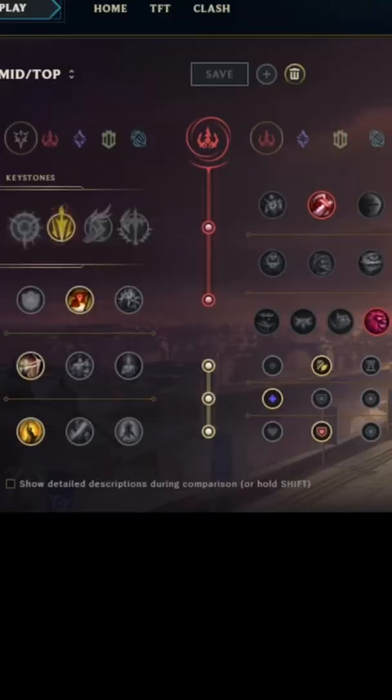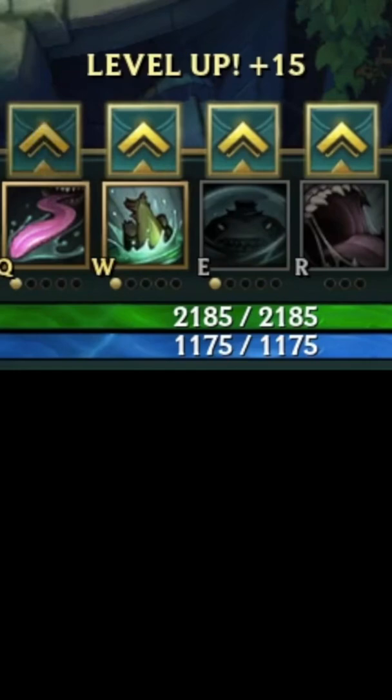And here are the runes. For leveling, start Q, then W, then E, then max your Q, then max your W, then max your E, and level up R at levels 6, 11, and 16.